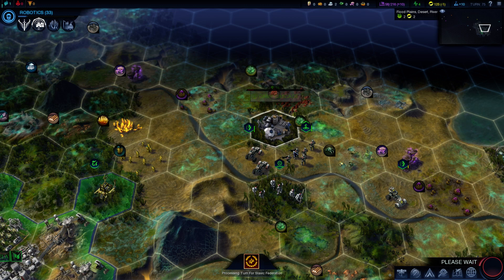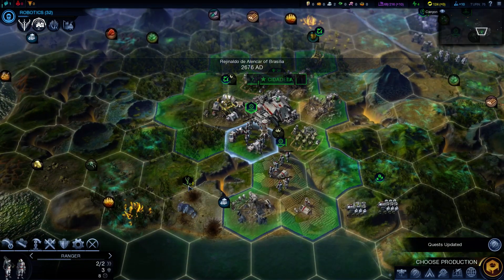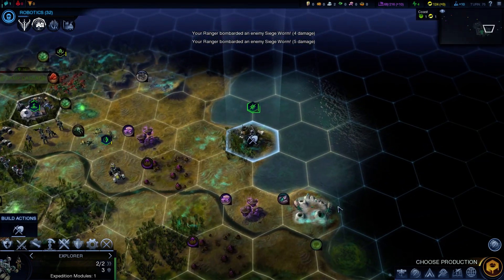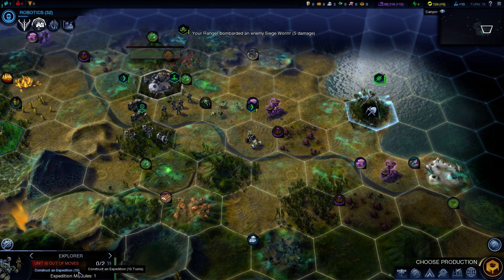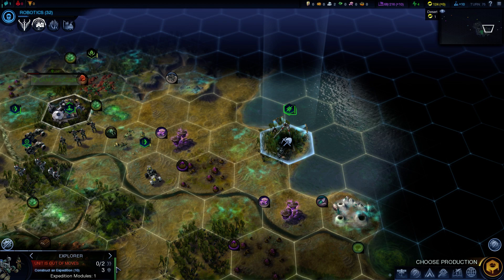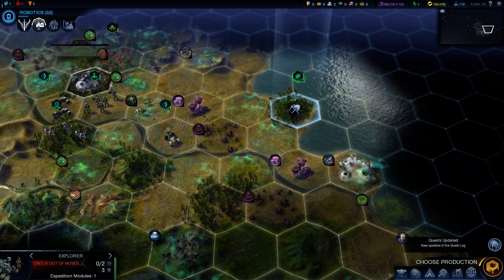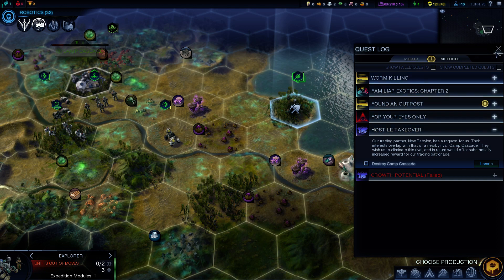You're gonna shoot at me, and you're probably gonna heal a bit. Bombard and bombard. You are going to construct an expedition — 10 turns. You won't survive the miasma in 10 turns, so cancel it. There's no point in doing that. Quest log updated. Growth potential failed.